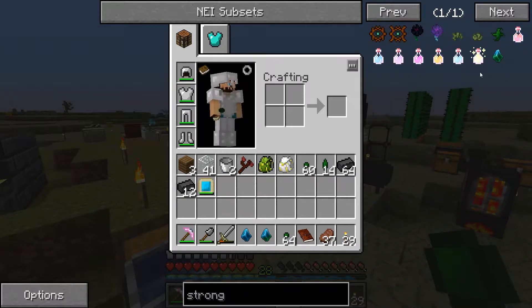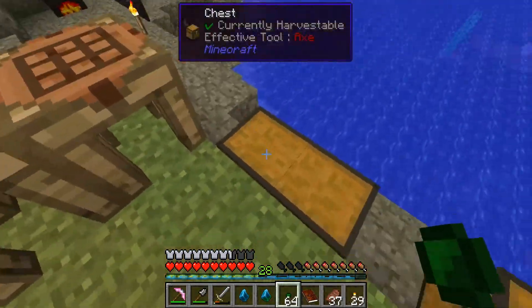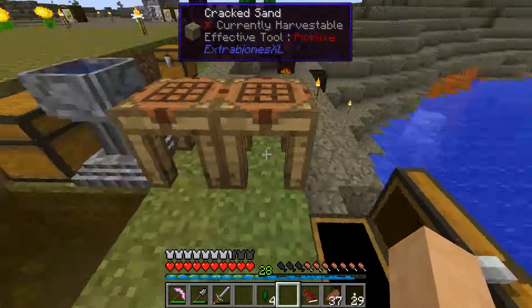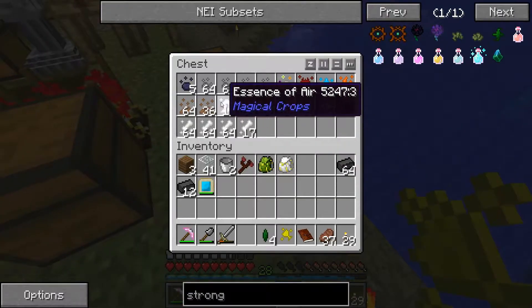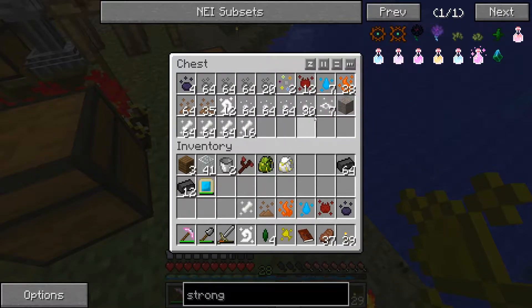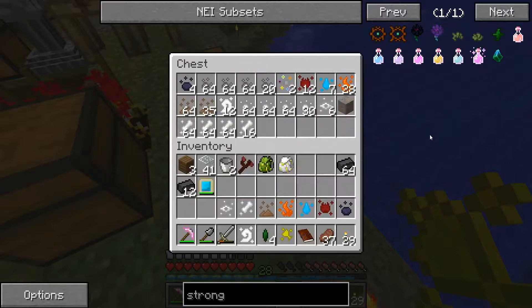The strong infusion stone is basically created in the runic altar. It's going to require four regular essence, which we have, and one of each essence that we need to build. We need gold, aluminum, and let's check — air, obsidian, nether, water, fire, earth, skeleton, and blaze. We should have one blaze right here. We'll just get the one to accommodate the need.